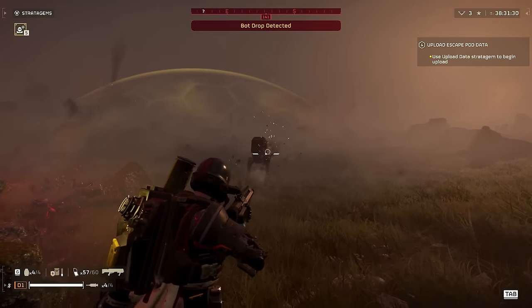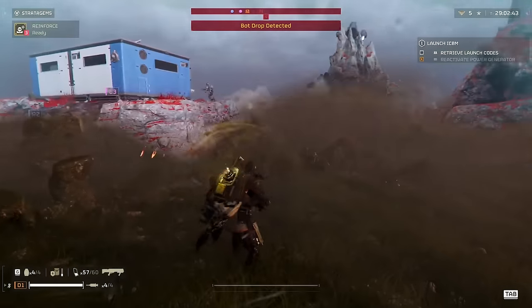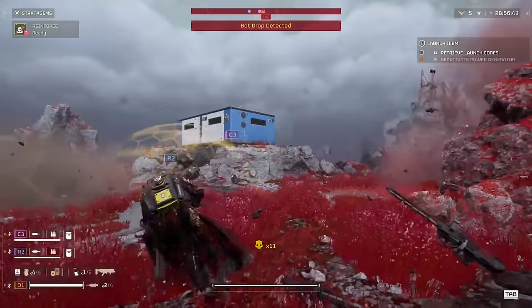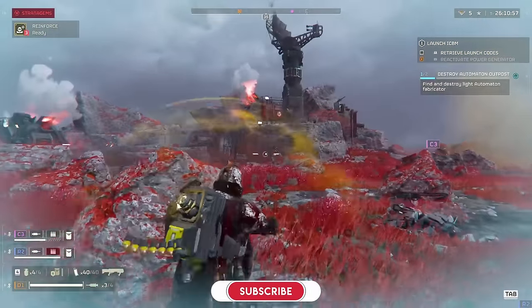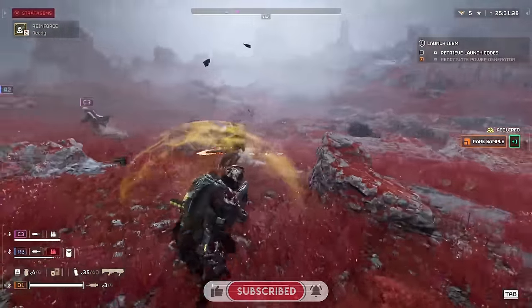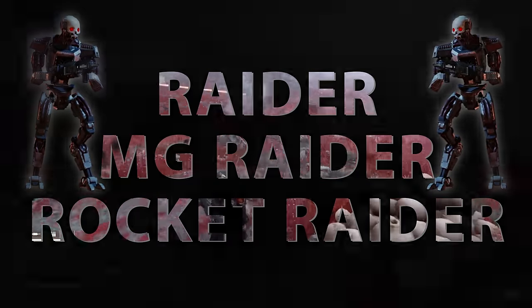Let's get straight into the first enemy type and take a look at the different raider variations. There are actually 18 different variations of the automatons, but I've broken them down into 11 different categories because some of them are quite similar. There are no less than 7 different types of what I would call little guys. The first three variations are the basic raider, the MG raider, and the rocket raider.